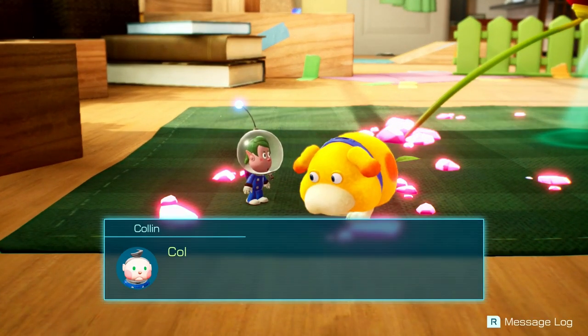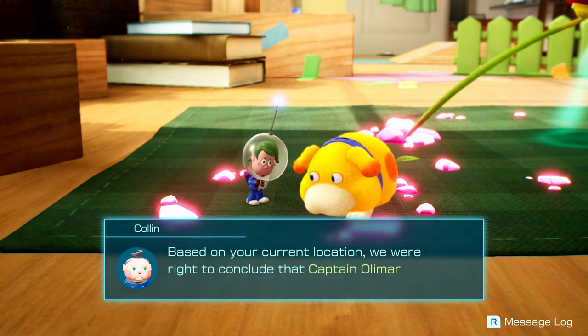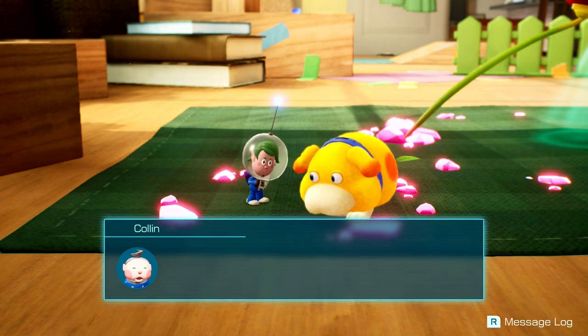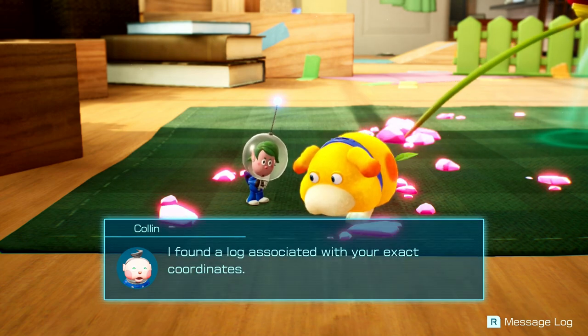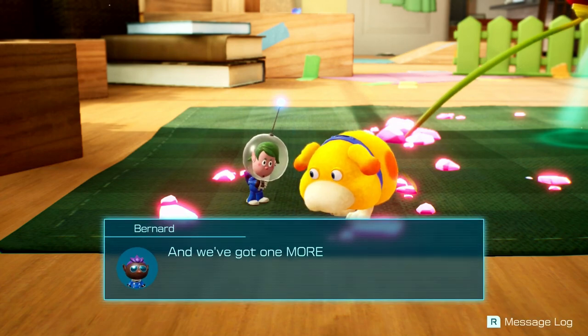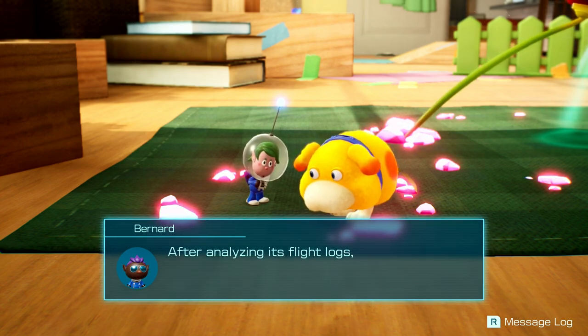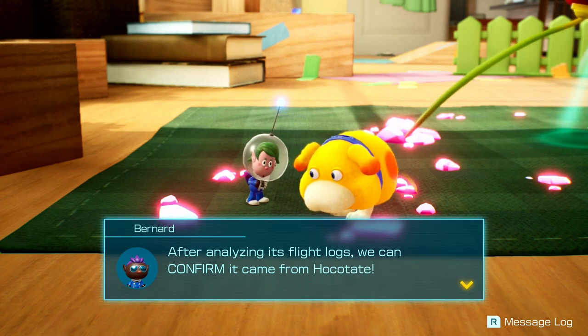We're getting a call! Hello? Colin here! It looks like you're safely inside the structure! Based on your current location, we were right to conclude that Captain Almar is in this area! I found a log associated with your exact coordinates! Unknown area - I'm so close to fully repairing the SS Dolphin! The remaining parts should be somewhere inside this giant structure. The rules of logic I've come to understand may not apply here. I'll have to explore carefully now! Almar's doing great! And we've got one more piece of surprising news - the spaceship we found at the rescue command post is Captain Almar's! After analyzing its flight logs, we can confirm it came from Hockatate!